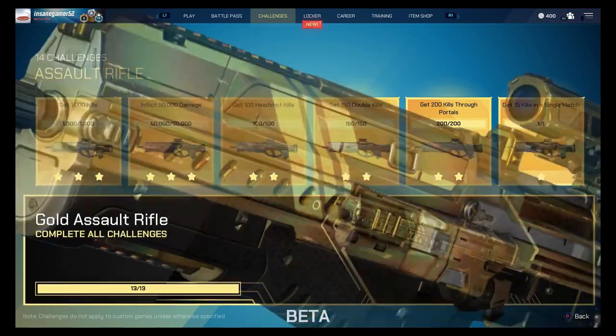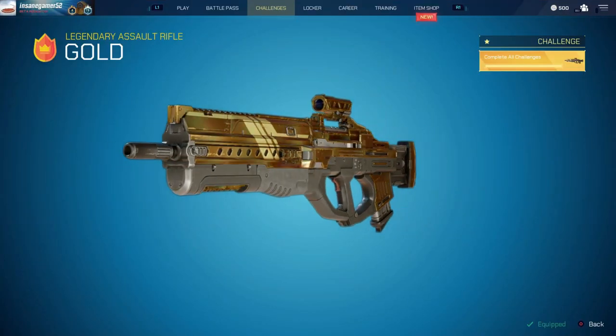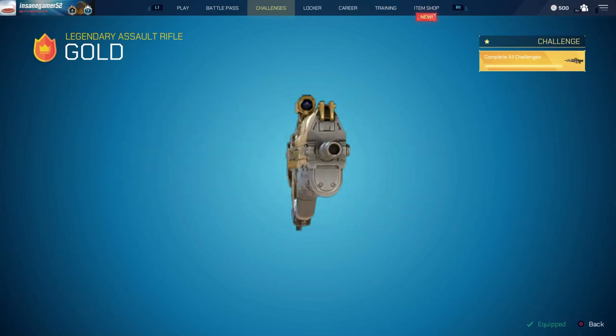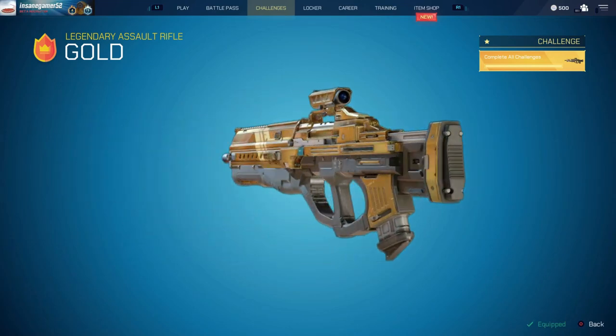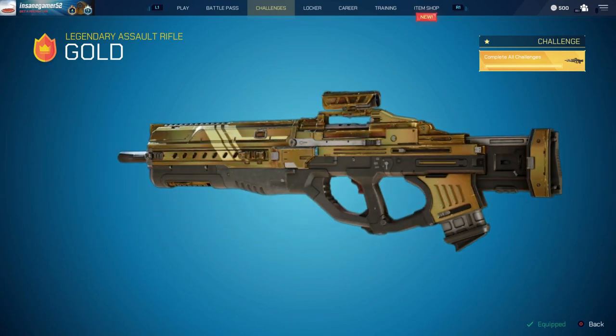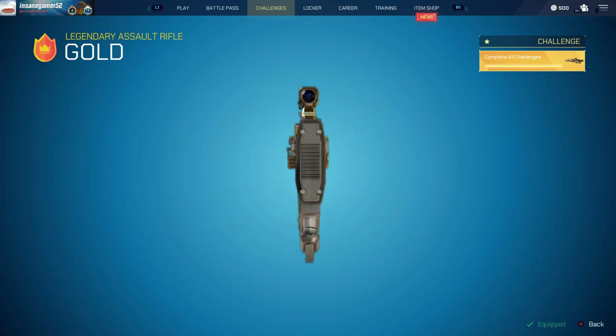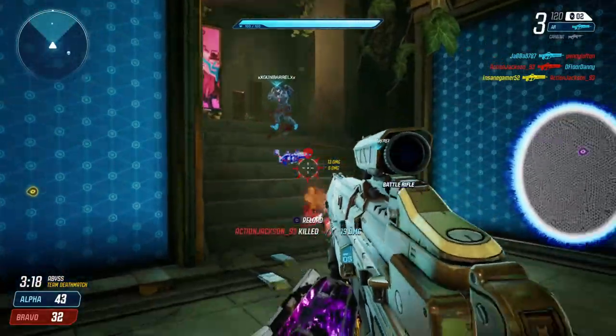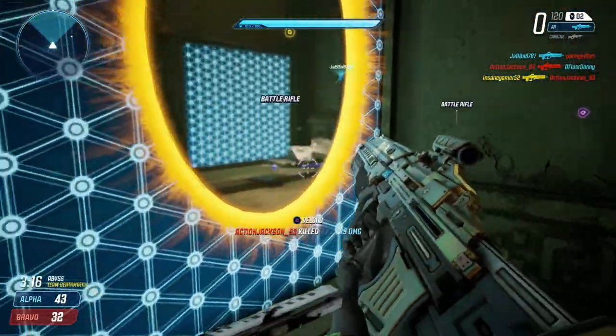Once you finish all the challenges, you unlock the gold camo and can equip it in your locker. The gold in this game isn't too flashy, but it is definitely one of the more difficult master camos to get compared to other games since the double kills can take quite a long time. If you're looking for gold guides on other Splitgate weapons, check out that playlist in the description below. If you're under level 10, feel free to use my referral code to get us both 50 free SplitCoin once you hit level 10. Let me know if there's anything you'd like to see in future guides in the comments.